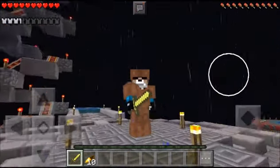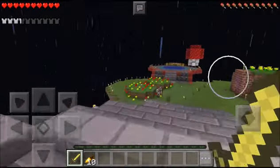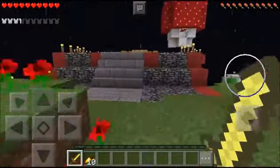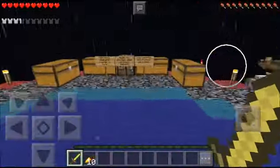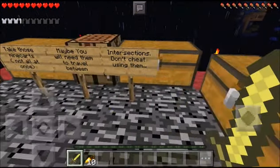Now that that is finished, let's get on to the map. So we're going to start out this episode by first exploring over there, something I just completely ignored last time which we totally should have done. As I recall from the long time ago that I played this, I think this is where the minecarts are. Yep! Take those minecarts — not all at once. Maybe you'll need them to travel between intersections. Don't cheat using them.